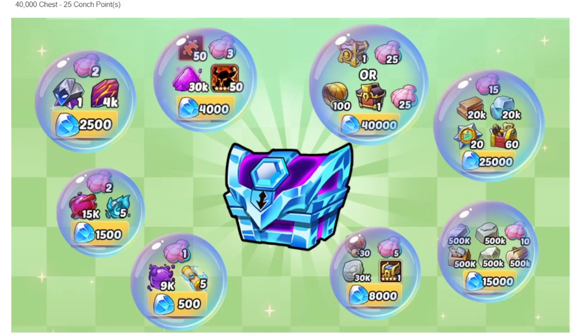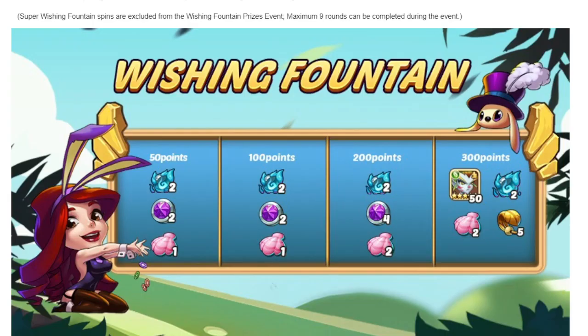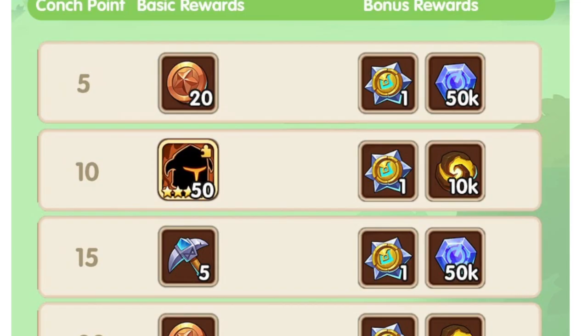In case this event keeps happening the same way, you will want 40,000 total every time to buy the 25,000 and 15,000 gem boxes. The wishing fountain event gives extra conches as well, but it's a very small amount and doesn't give much if you don't buy the exploration package, so just skip this event.